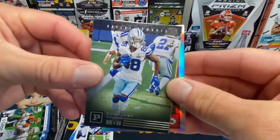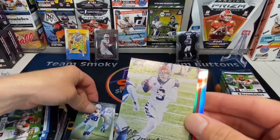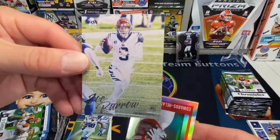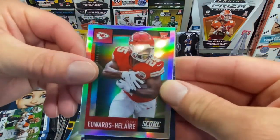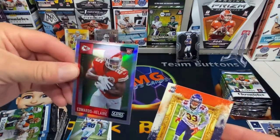CeeDee Lamb on the Panini — nice card. And there's a shimmy shine in here: a Joe Burrow on the Luminous. They remind me of a picture taken in like 1984. Edwards-Helaire on a Chrome Score holo.